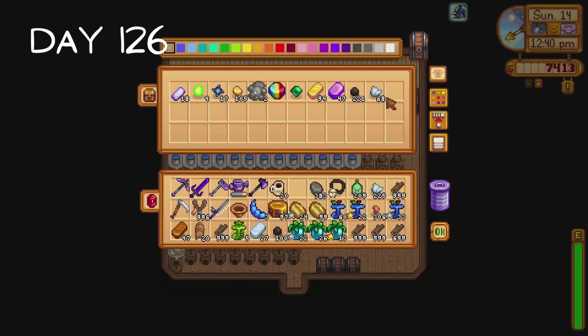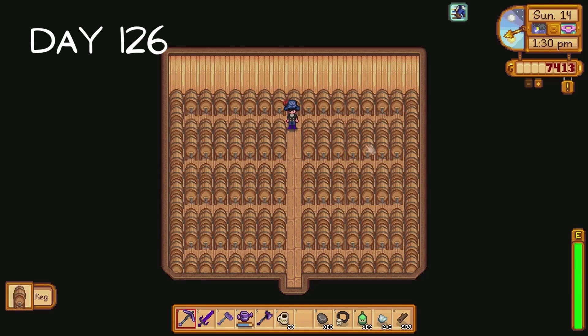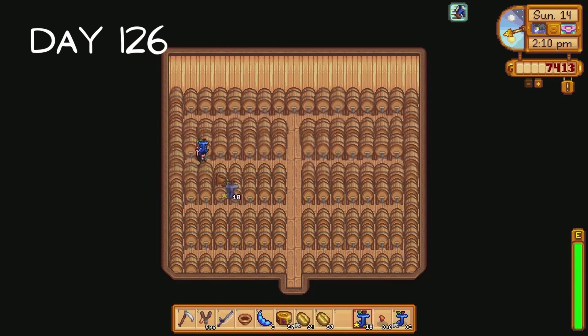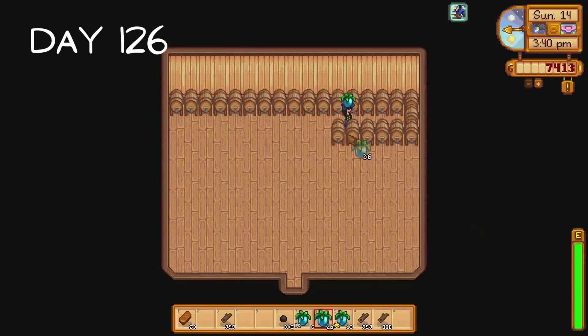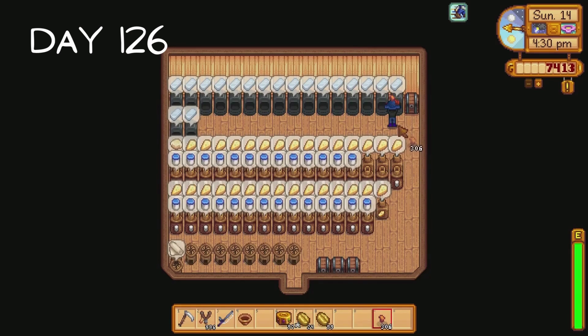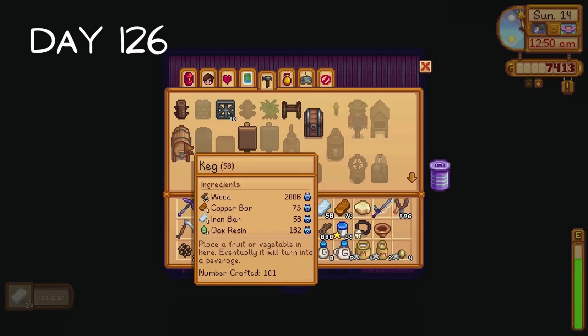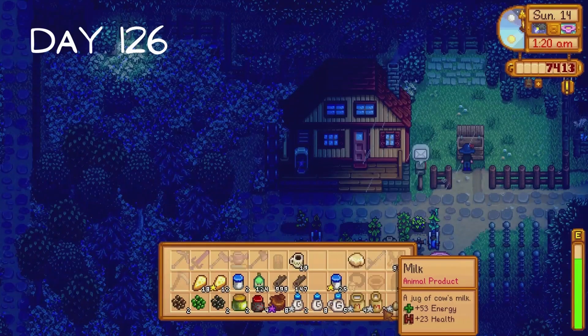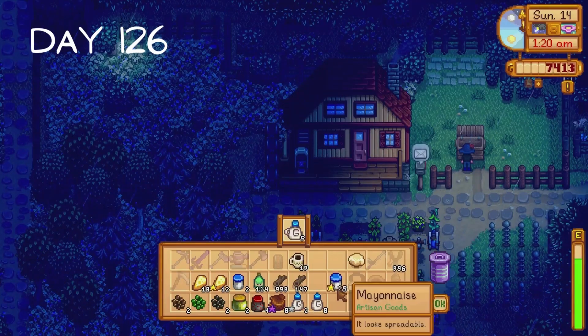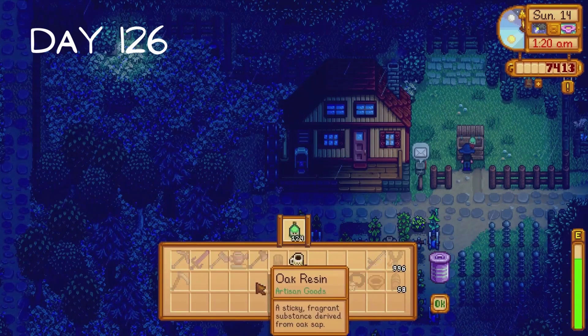I believe it is time to let the cat out of the bag - the whole point of today was to get everything we need to make a ton of kegs. I fill the remaining spots in our keg shed and fill them all up with Georgia berries. I also get started on filling our second keg shed while I wait for the iron and copper ores to smelt in our furnaces. I end up making 58 kegs then I throw our artisan goods into the shipping bin - though if you pay close attention you'll notice I accidentally threw our oak resin in too.